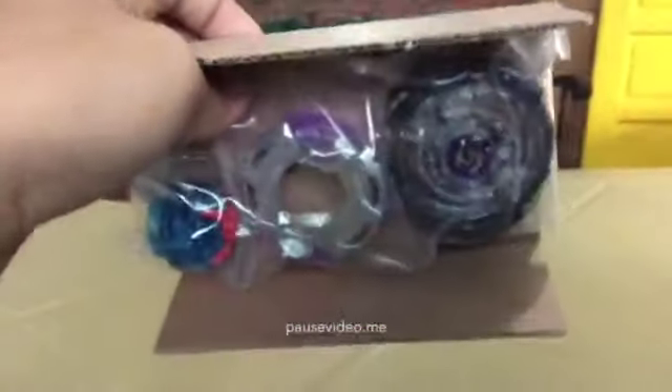I gotta remove the tape on top. Here are the stickers and the baits — let's open it up. The layer looks so nice! Here's the package. Here's the construction door — oh, here's the Twin Nemesis layer!